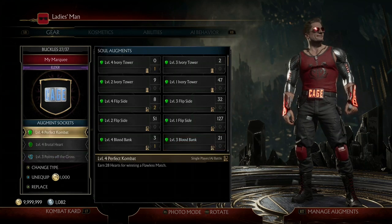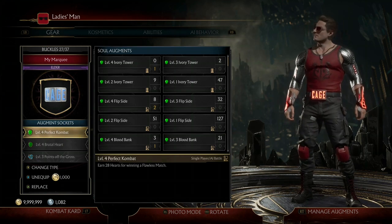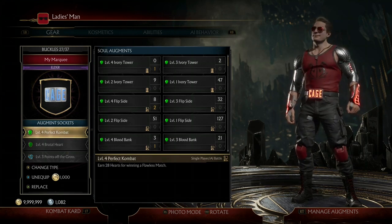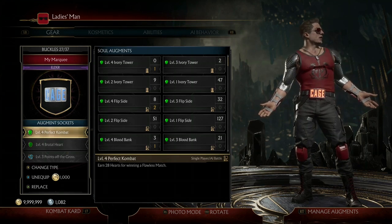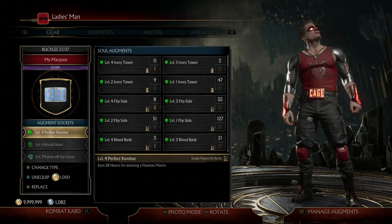Now you're probably wondering about the hearts. The hearts farm is pretty simple. Hearts are really hard to farm in general, and if you want to farm hearts way quicker than this build allows, make sure to check out the video in the upper right-hand corner — it's much better for farming just hearts.